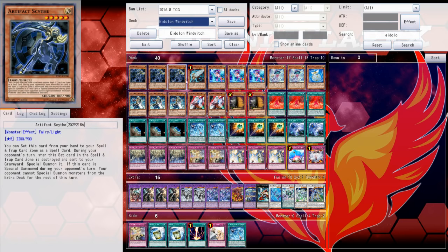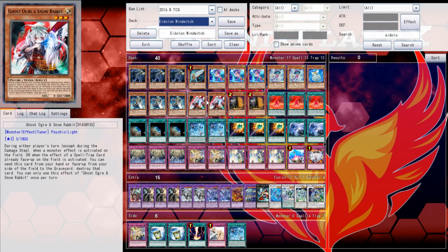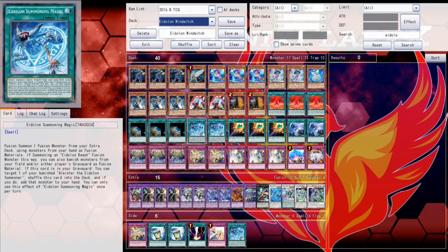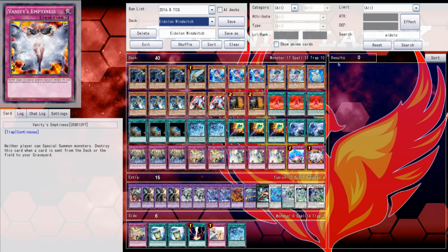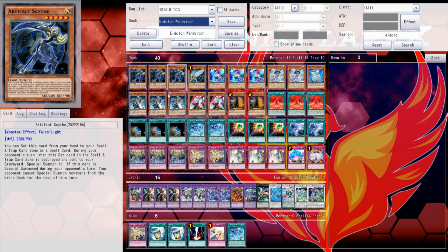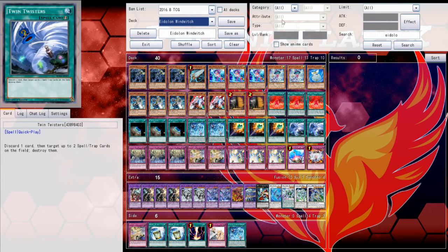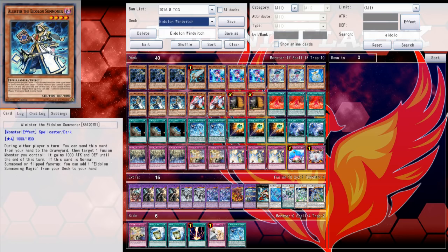This is an Eidolon Wind Witch deck. I couldn't play the exact build they had for first and second place because they have cards that are banned for us, and they have different things banned that we have — like Norden and things like that. So there's a bit of a format shift. I adjusted it to a TCG-styled list. It's Eidolons, Wind Witches, and Artifacts, so you should understand how these engines work individually and how they interact together. Let's jump straight into the first game.